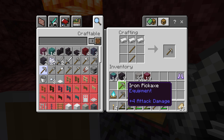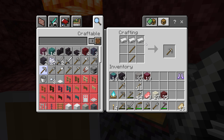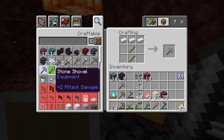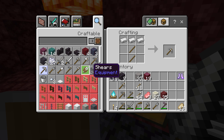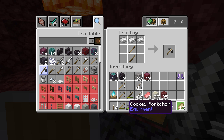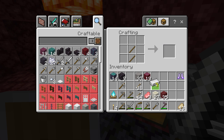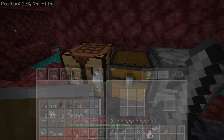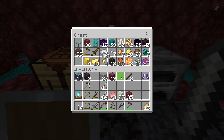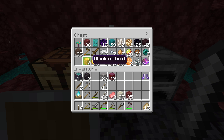It's so good to have iron tools once again, and I'm actually going to keep that in reserve because iron is very scarce here. I think I'll probably end up getting some of the other iron equipment as well — an iron sword might be useful. It will give us an equivalent amount of damage to the netherite hoe I already have. I'll keep the rest of the iron safely in this chest for now.